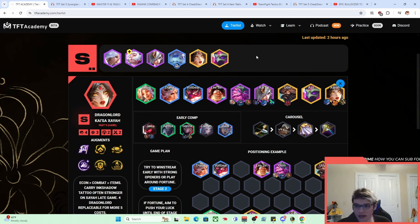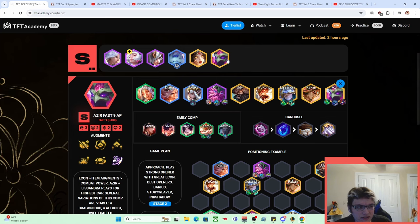Azir Fast Nine AP. Basically right now in the current TFT landscape, how we name comps is pretty straightforward. It's whatever the main carry of the comp is — the one you put the most items on — their primary synergies, and sometimes how you play it. Like in the case of Azir, it's Azir Fast Nine AP, 'fast nine' being how you play it. That's super reasonable. It gives a pretty good idea of what the comp is made up of.